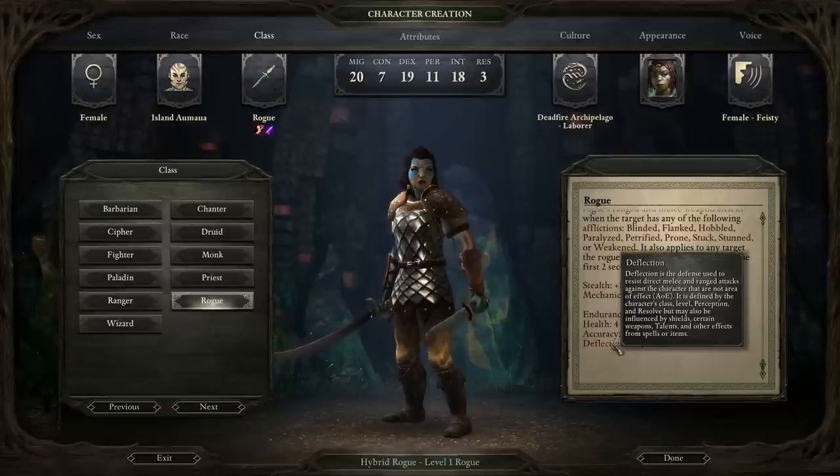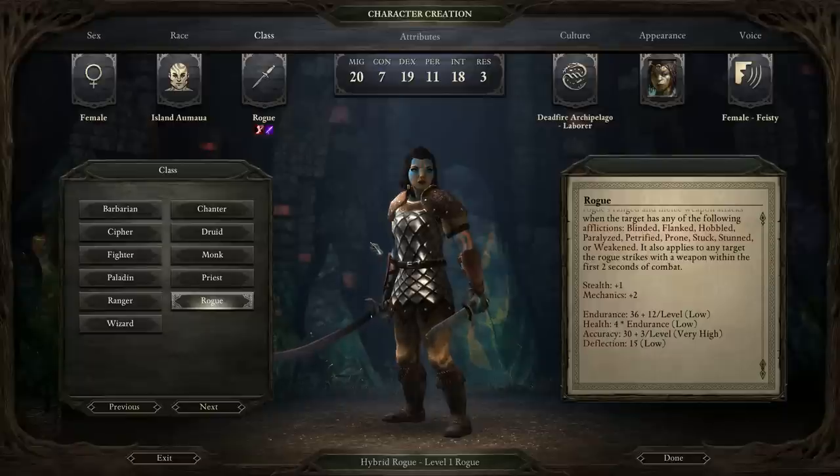They have terrible deflection, so if the Rogue gets attacked, they really don't last too long. You can make them more survivable by investing in certain attributes. But in general, you really don't want to be attacked with the Rogue. Their Accuracy is actually the highest in the game, which is befitting of a damage-dealing type class.